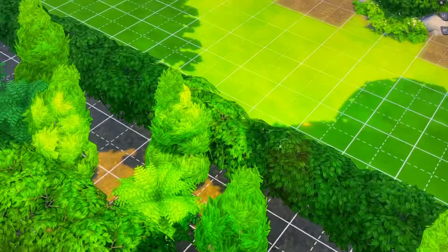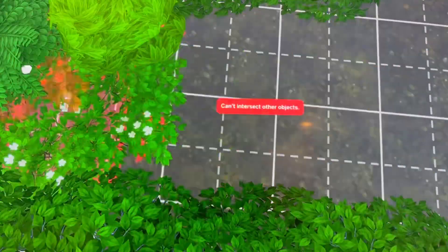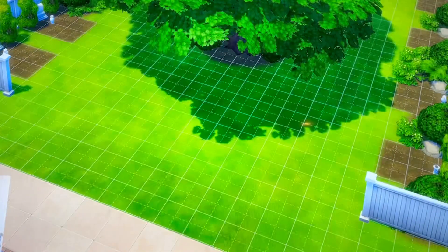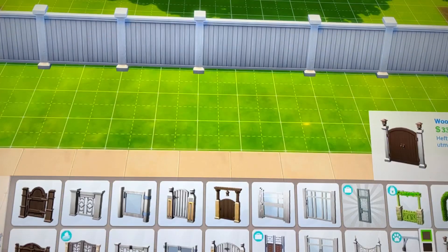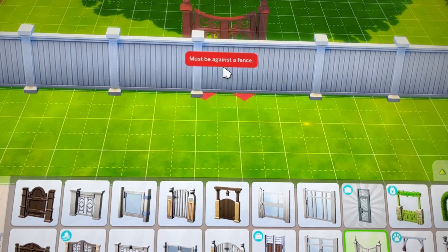I end up closing the cemetery off and putting a gate so that way it's more private and closed in. I put it as a generic lot because I don't have a graveyard lot type. Now we're just getting close to the end of the speed build.